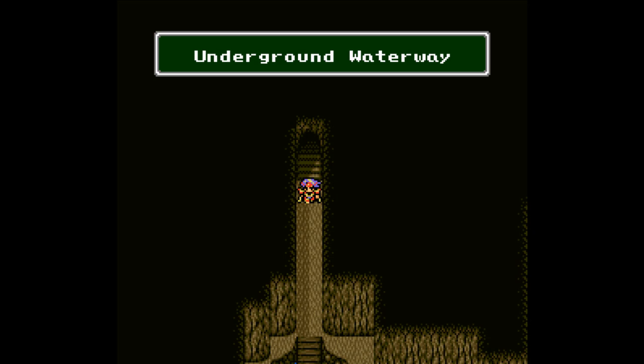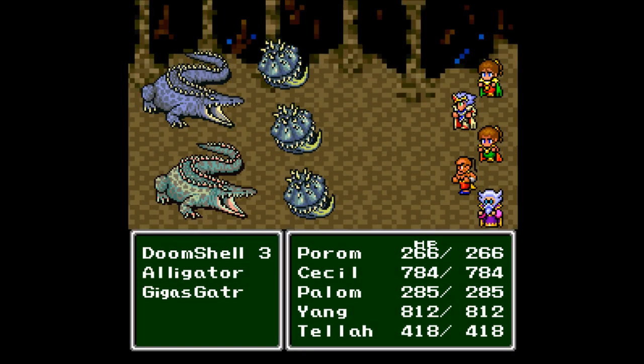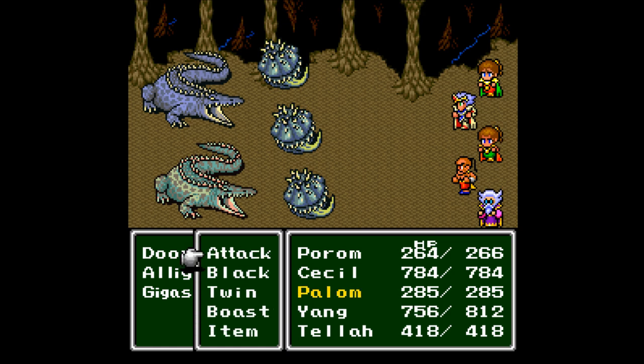Could equip the thunder arrows, but I think we'll be okay without it. Let me see if I can remember where the entrance is — there it is. Let's just make our way through. Doomshells, Alligator, Gigasgator. Lots of things. They also have the two attacks.